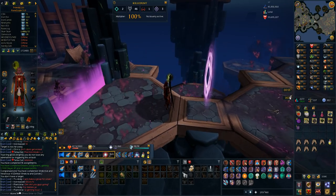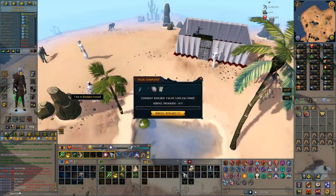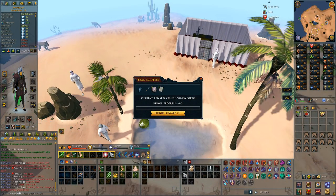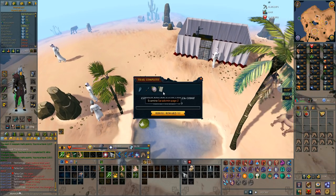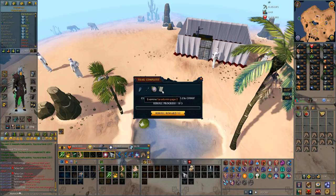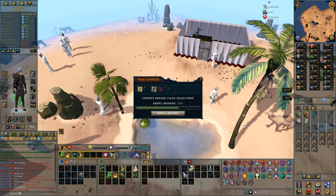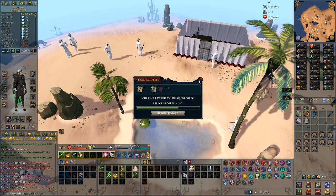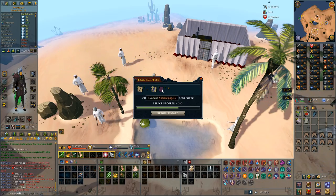I'm going to start doing some slayer now. The first task I have is elves, so let's get into that and get some money and maybe some clue scrolls on the way. I already have a hard and elite clue scroll in the bank, so I'll complete them before getting into slayer. The first reward from the hard clue is two Saradomin page two. The elite gives ancient page three.